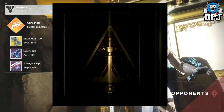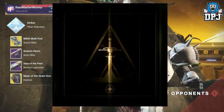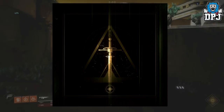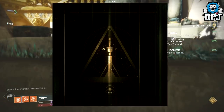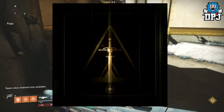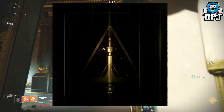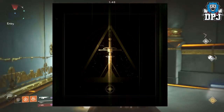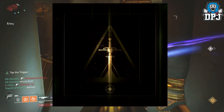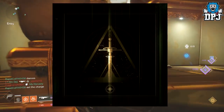So Ryan K at Bungie tweeted out this image. He is the visual design lead, so it does make this image a little more interesting. We can see a sword standing in front of what looks to be a vex door, we see a crest of some kind and a shield too. There is no text nor anything else indicating what this is. Now if this was tweeted out by someone else I would say this is nothing more than fan art, but the fact that Bungie's visual design lead tweeted this out — I think it's definitely something of interest.